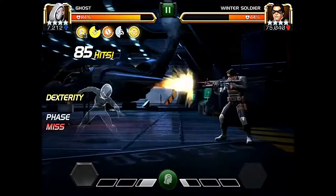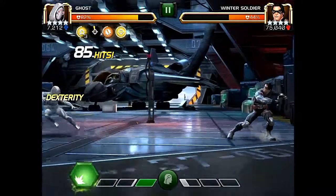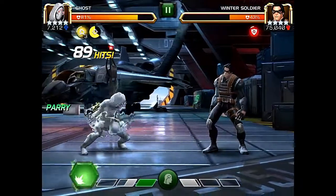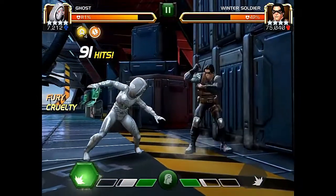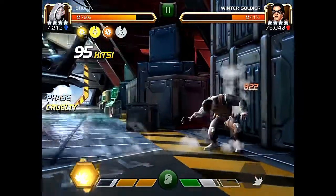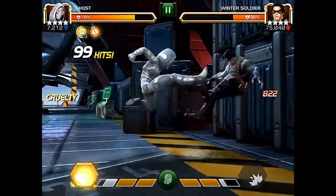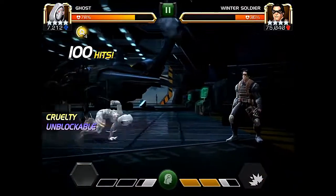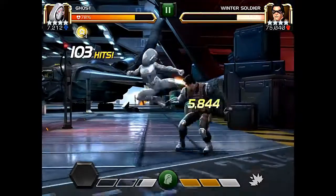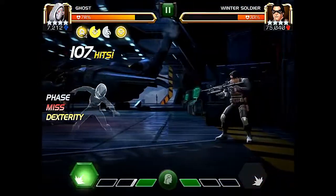Also keep in mind that this is a four-star Ghost — she is rank five — and I do have all the synergies active on her, so she doesn't take any damage while she's phased, and she has her unblockable when she attacks with a special while phased, all that good stuff. But she is just a four-star, so I can only imagine what the five-star would be like. Actually, I don't have to imagine — I can just watch the videos — but I cannot wait to get a five-star Ghost.